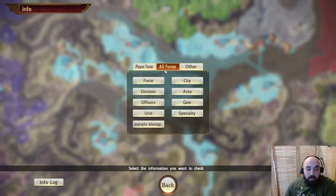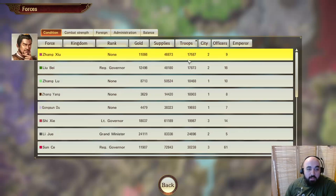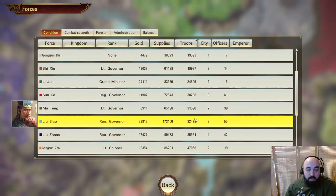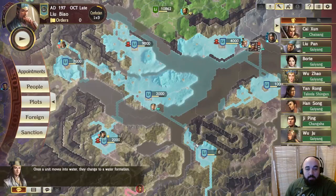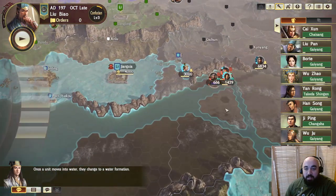If we go to the information tab and look at all forces, sorting by the least amount of troops, all these guys are one or two province forces, and then down here a bit, that's us with 32k. So it's not catastrophically bad, but we are stretched quite thin, so we're mainly going to be playing defensive.